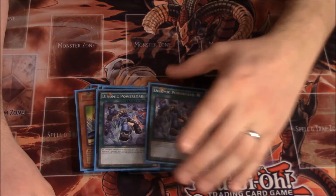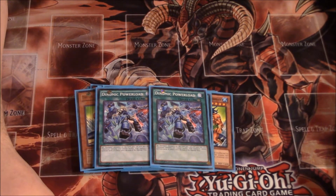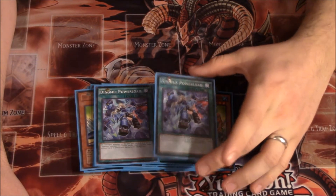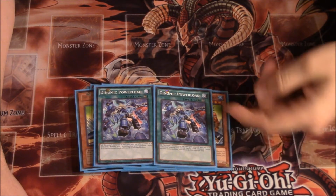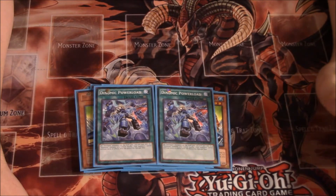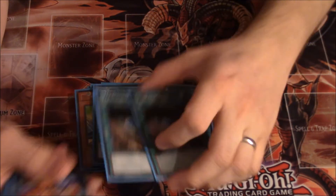We're playing two Dinomist Powerload. Dinomist Powerload is the field spell for Dinomists — it gives them an extra 300 ATK and DEF, which is actually really good. But more importantly, it makes them like Maties — Keepers of Boundaries: when they attack, your opponent can't activate anything — monster, spell, or trap effects. This is a really great card and helps with your OTK plays.